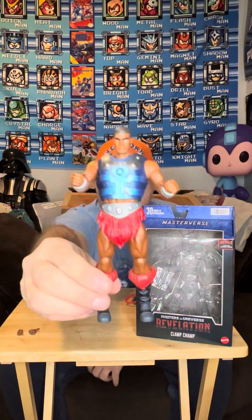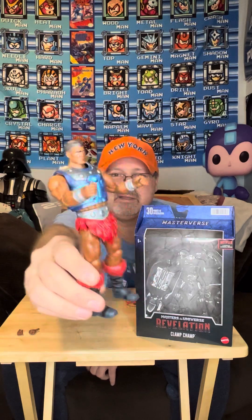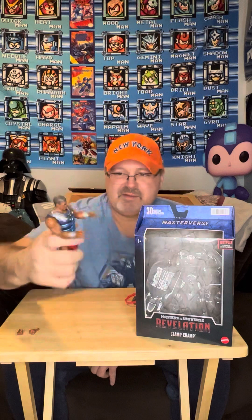So you get a set of fists and you get Clamp Champ. He has a very similar look to the Origins version, just obviously taller. I like the color scheme on him — the red with the blue, I think it's pretty cool. He actually matches up well with Fisto; they kind of have a similar armor style, which is neat.